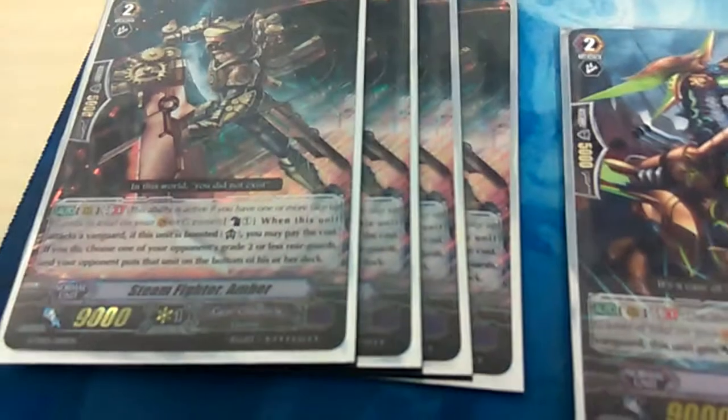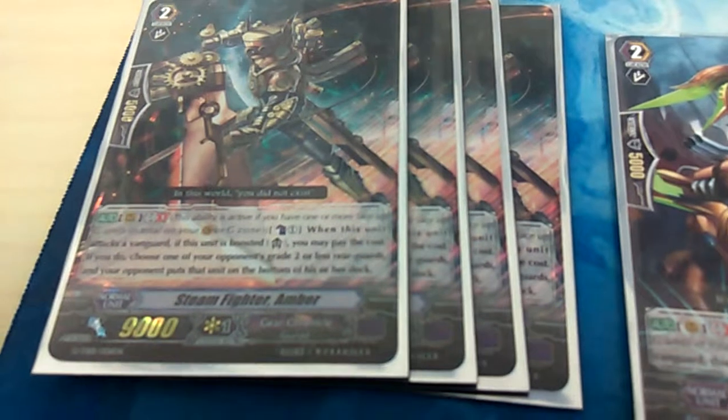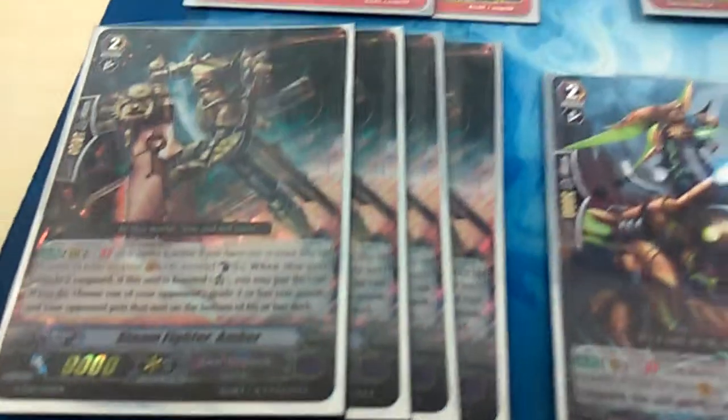For the grade 2s, we have 4 Steam Fighter. G-Break 1. When he's boosted, you can counter-blast 1 and stick one of your opponent's grade 1 or less rearguards to the bottom of the deck.